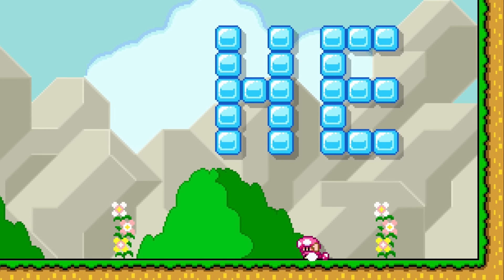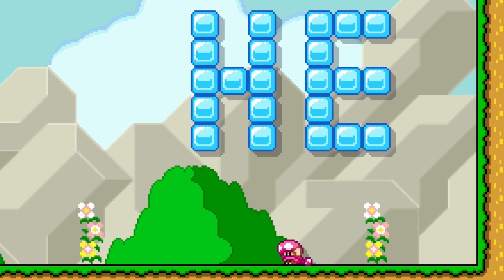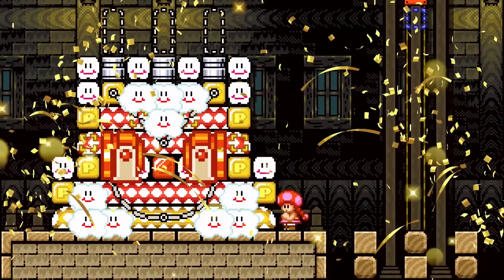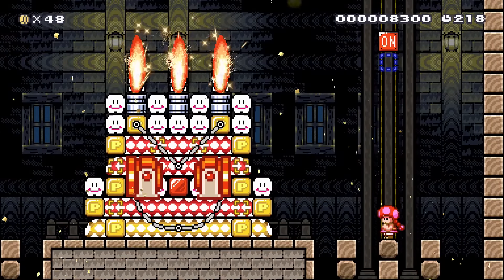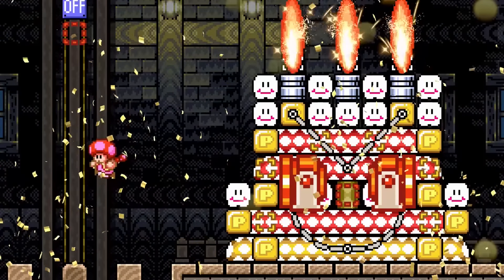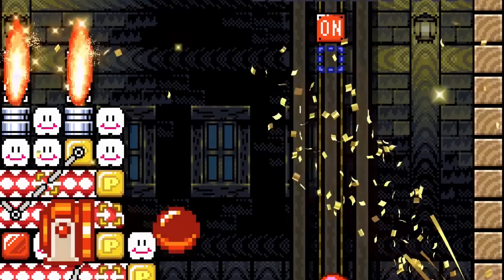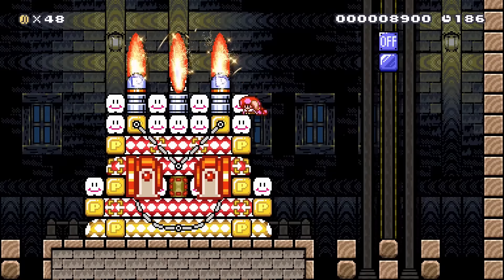Toadette's irrational fear involves birthday cakes coming to life and attacking. Her fear comes true as she drops into a room against a deadly dessert. Toadette dodges the candles and moves down to the table. Cannons fire from within the cake to try to hurt her as she uses cannonballs to jump up and hit on-off switches. The Gouda dictates that the on-off switch can cause a P-switch to drop down. After bonking her thick skull into the switches long enough, Toadette crushes the insides of this deadly dessert and leaves the terrible party.